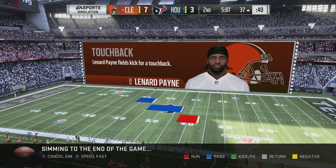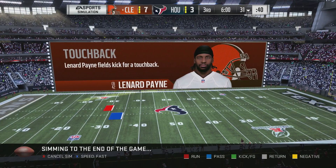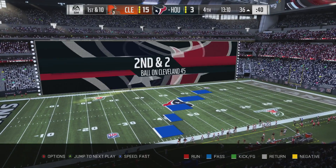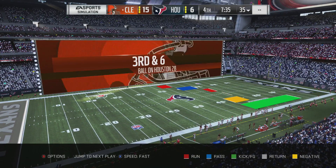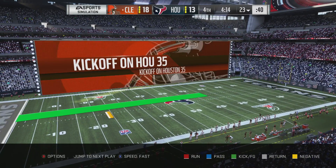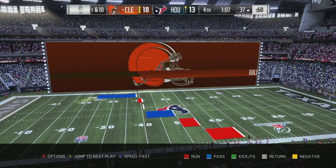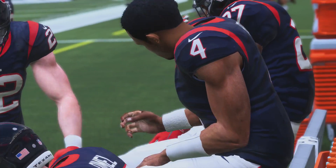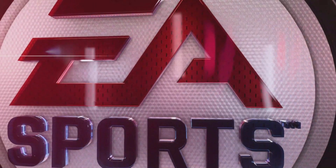10 and 6 Texans — same record but we don't get home field advantage. We get the ball first — give it up almost instantly. They only get three. Long drive for a touchdown — that's huge. Defense clutching up. Start of the second half — low scoring game. Fourth quarter — up by 12. Defense holds them, then they go for it on fourth — a terrible decision. They get a touchdown — only down five. Offense stays on the field, third and eight, nine yarder. That's gonna be a win!